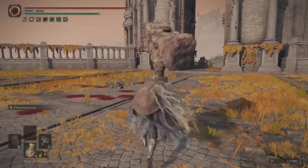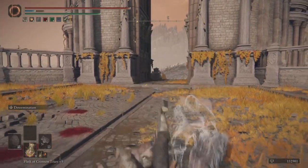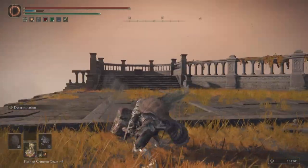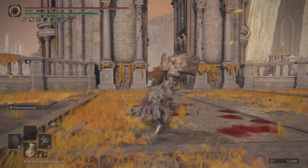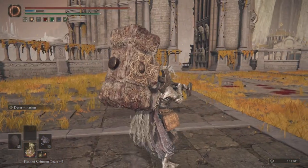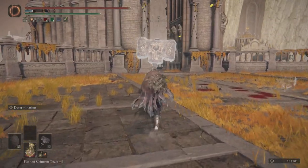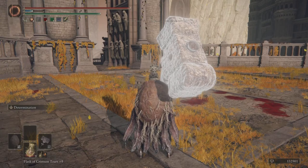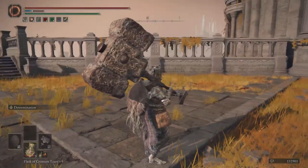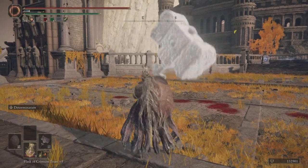If you're gonna use my hammer, I would suggest using the Running R1 since it has better recovery speed than a Running R2 or jumping attacks. The Running R1 also has really good tracking. Besides playing safe, you also have to learn how to bait — the Running R1 is your go-to move in neutral. Most of the time your opponent will back off and come at you trying to whiff-punish you, and that's the perfect bait to jump into a Jumping R2.